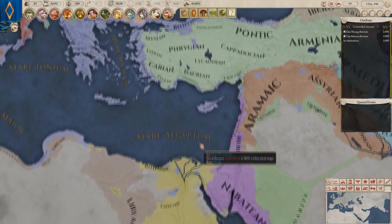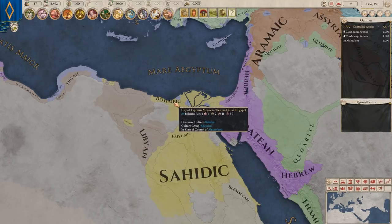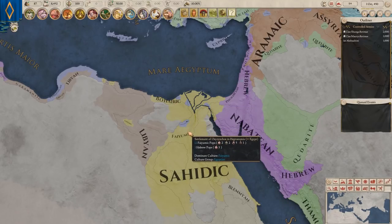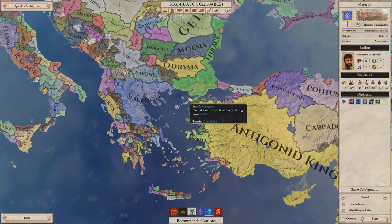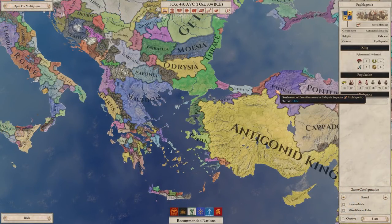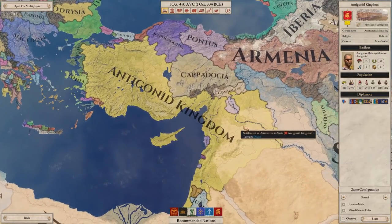Further to the south, the Egyptian cultural group has been redesigned completely, and contains three new cultures of Bohairic, Fayumic, and Sahidic. One of the largest new features of the Menander update is a complete overhaul of the Greek Diadochi states, adding a slew of mechanics that improve the depth of gameplay in the region.